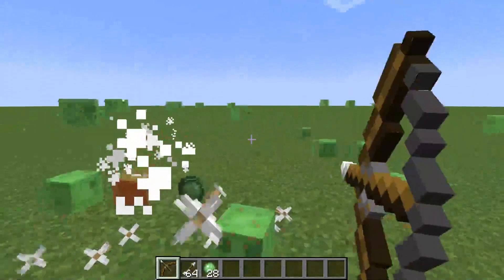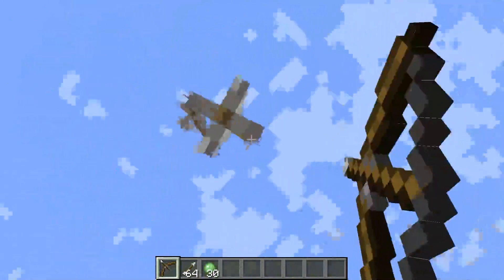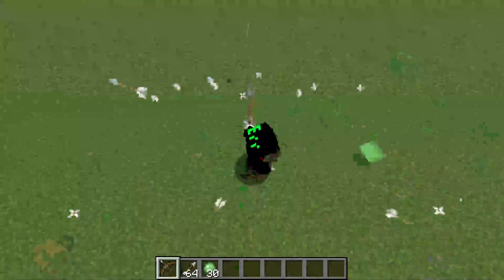Bow Spam relentlessly shoots your bow, although you can adjust the arrow's range at the cost of fire rate. Ensure you equip a bow and arrow, as this doesn't work with crossbows.